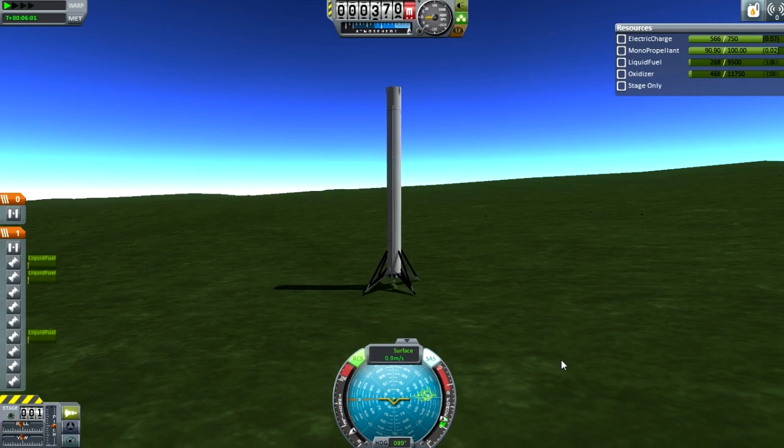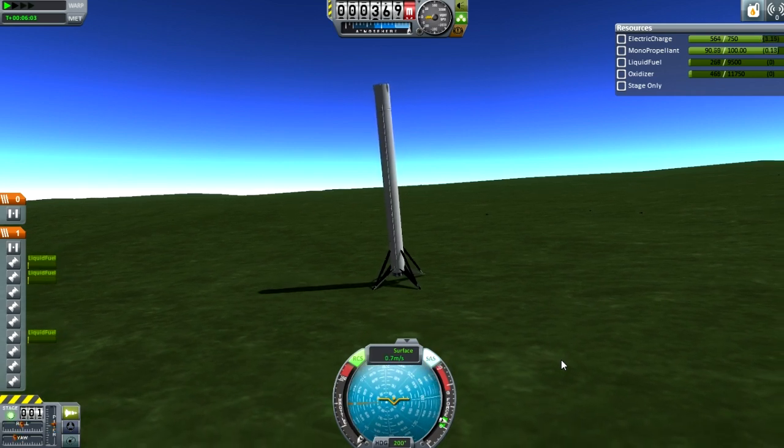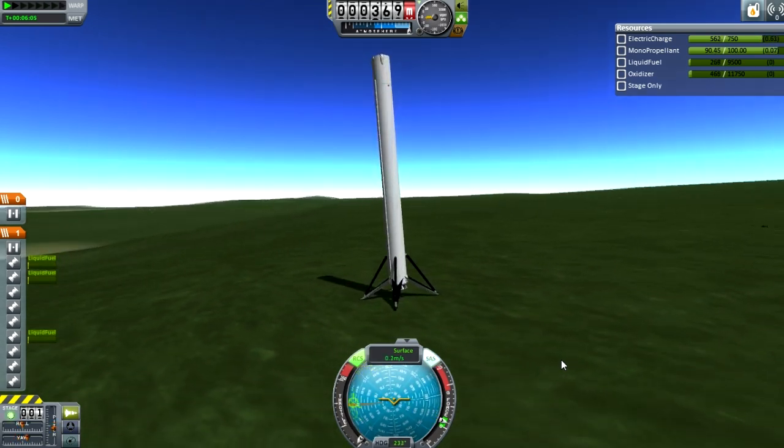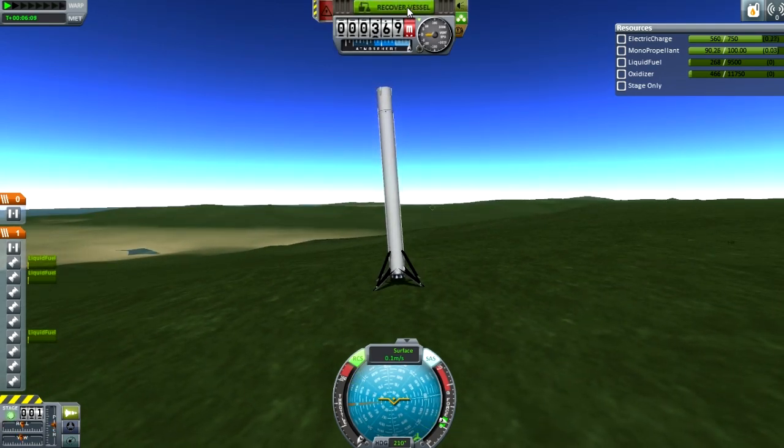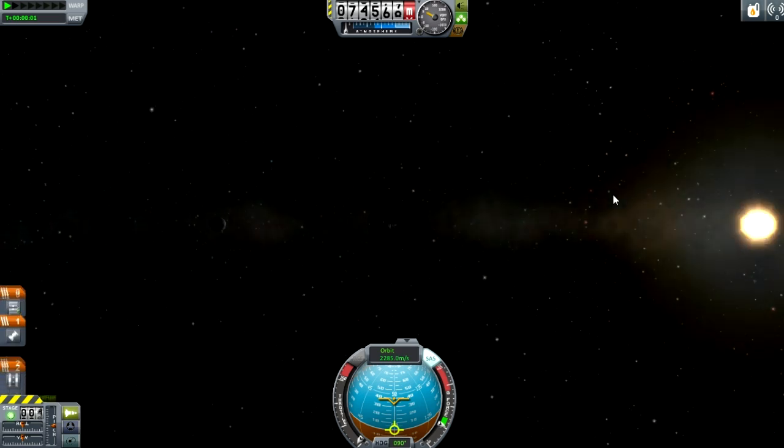We want to be very slow touching the ground. I do touch down a little too fast, but it is fine. It doesn't tip over — those very nice landing legs. And that is safely down. That is rather nice. We can recover that and get all our money back and just refuel it.